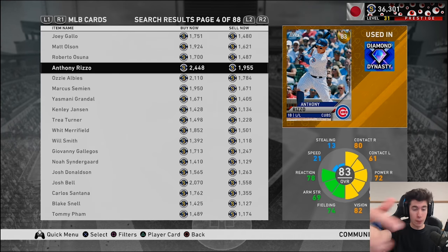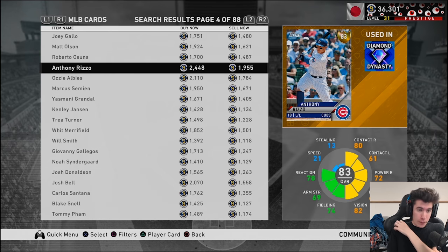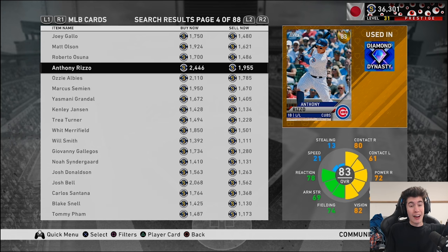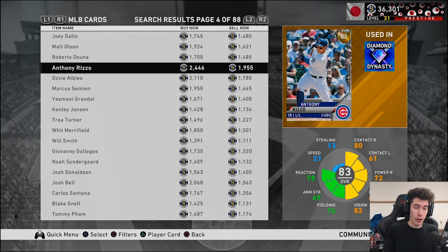If we sell it for 2,448, after the 10% sales tax we get 2,203 stubs. We bought it for around 1,952, so that's roughly a 250-stub profit on one flip. Someone undercut me, so I'll cancel my order and create a new sell order one stub lower than theirs. To cancel: press X on a card, select 'My Active Orders,' find the order, and cancel it.